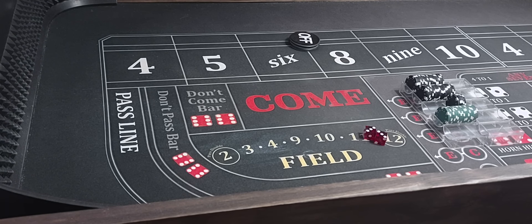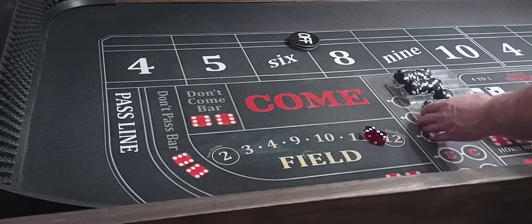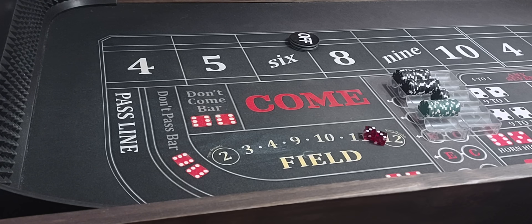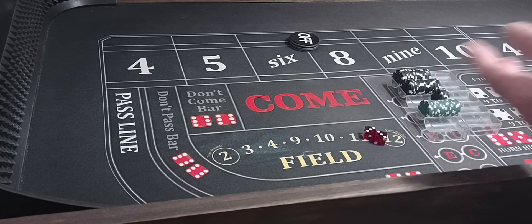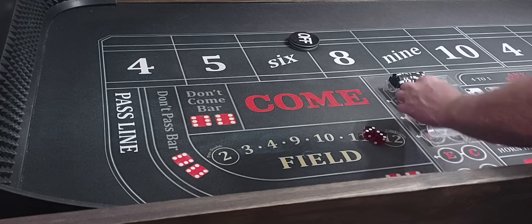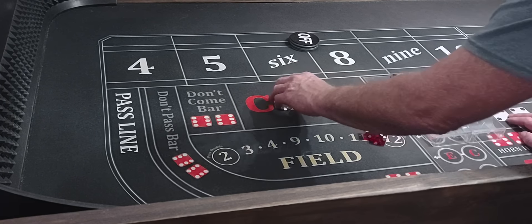Hello everyone, welcome back to Wayland's Way Craps. Today we're going to be playing the 75-100 two hits and down bankroll building money machine. We've got a $5,000 bankroll and we're going to play it at the $100 level, the 75-100. You can play it at any level you want. Today we're going to be playing it from the don't pass. We're going two hits and down.